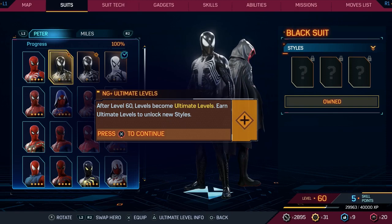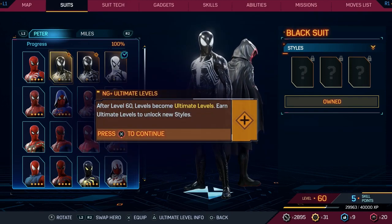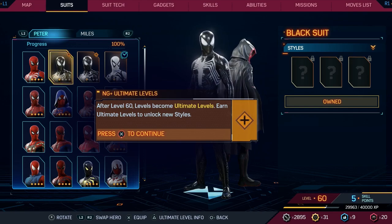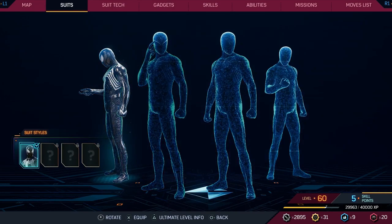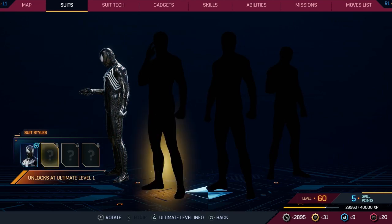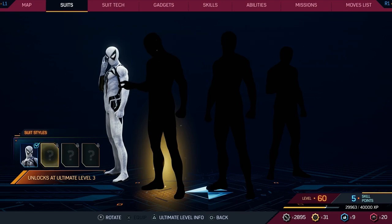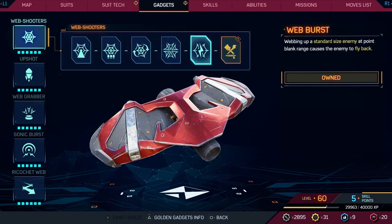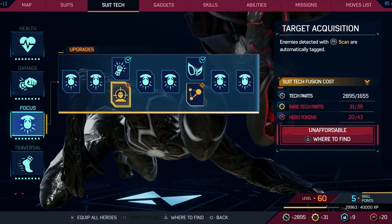You'll also be able to go beyond the base game level cap with ultimate levels. Note that ultimate levels are not tied to any difficulty. Additionally, you'll be able to unlock new story symbiote suit styles by progressing through these ultimate levels. New Game Plus also brings Golden Gadget styles as an option for your gadget upgrades, which unlocks both perks in a shared suit tech slot.